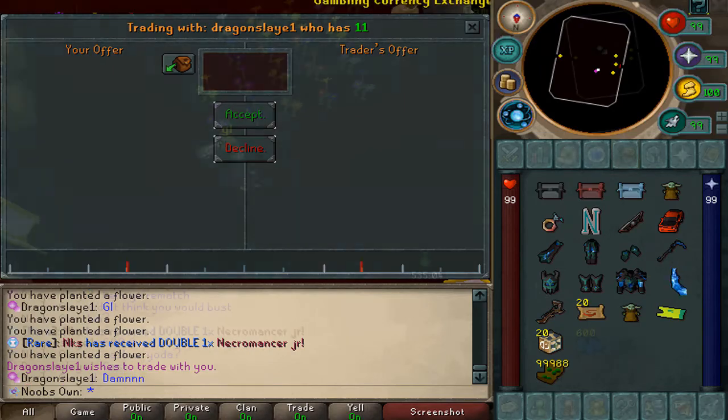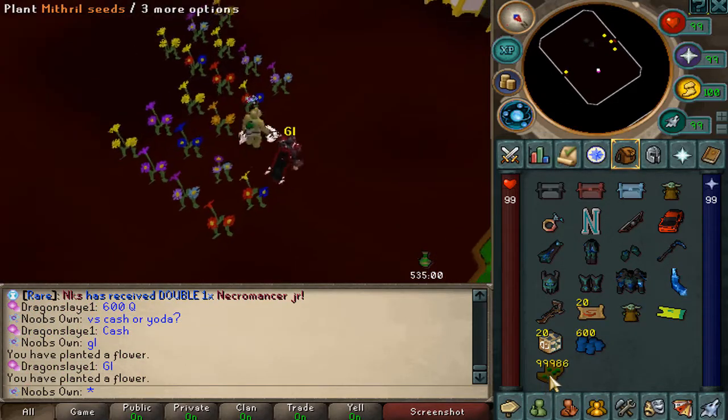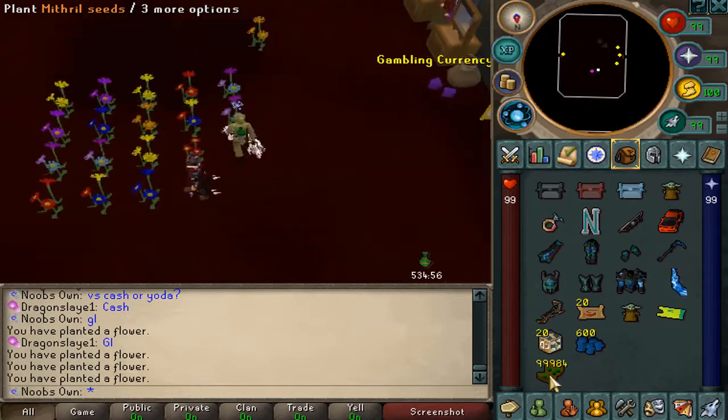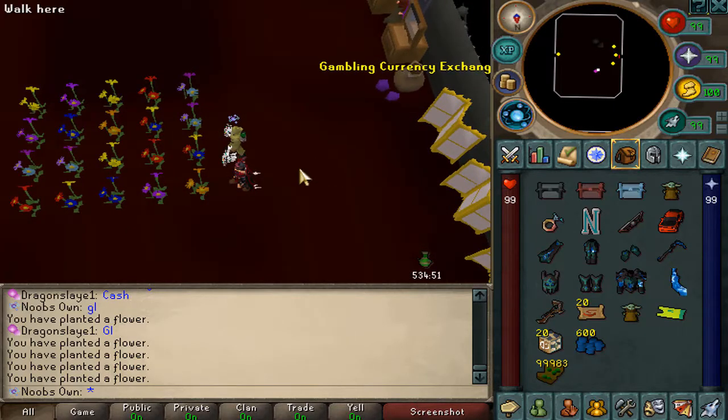Doing 600 quadrillion cash versus the same now. Let's keep getting results. He just back-to-back busted for 600 quadrillion — that must have hurt.